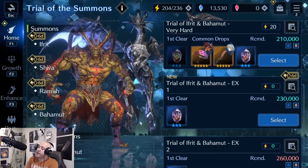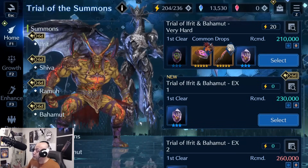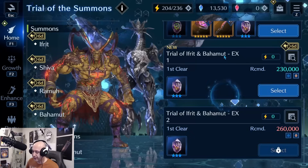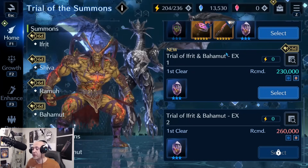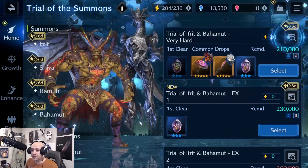What's going on everybody, it's your boy Pain, welcome back to another Final Fantasy 7 Ever Crisis video. We're going to be doing a guide — I cleared the Trial of Ifrit and Bahamut on very hard. The EX is the whole other ball game; I don't think I personally have the setup or gear for that one, but very hard mode was fun and challenging enough, so I'm going to show you guys what I did and how I cleared it.